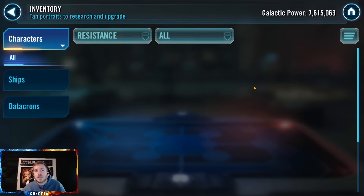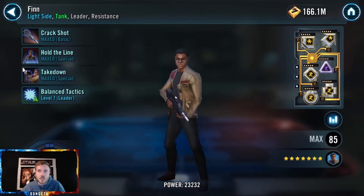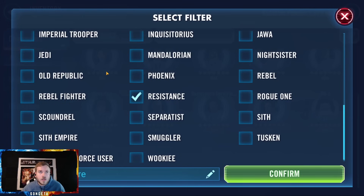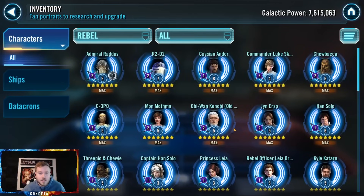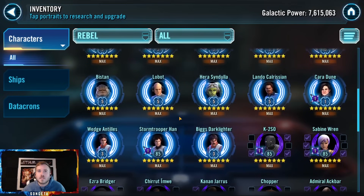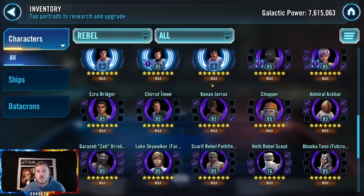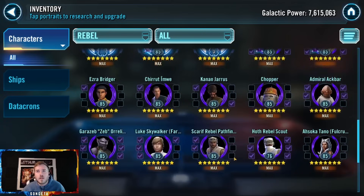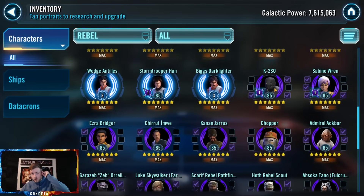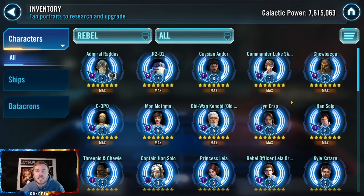When you get Zori up and running you'll need to mod your Finns and Poes — like a normal Finn build for protection. Defense sets with protection, so you might want to farm some more defense mods in general. Let's look at Rebels — they're looking all right. A Flow-Bot — did he come in a pack? That's too much for a little bot. They don't run Phoenix, not up and running — you're going to eventually want a tank for that Rogue One team. K2-SO is probably the best bet.